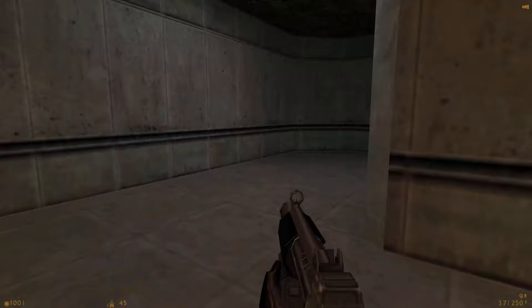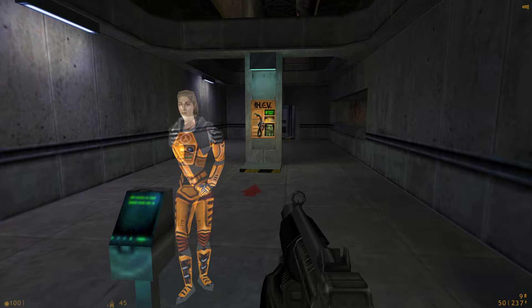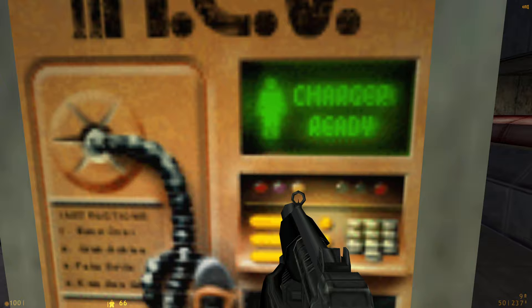This is the charging unit for your hazardous environment suit. When you are running low on power, step up to any charger and press your use key. Your suit will recharge gradually until the charge is full. Individual batteries may also be used to charge your suit.